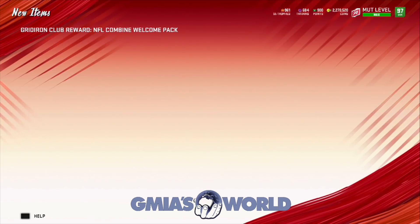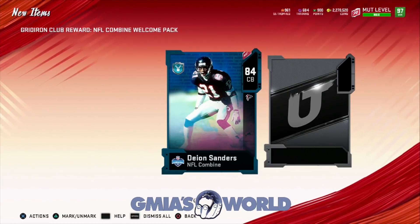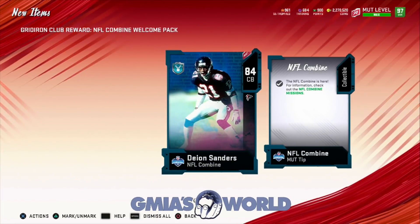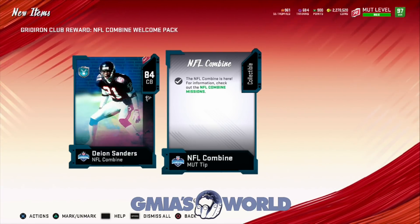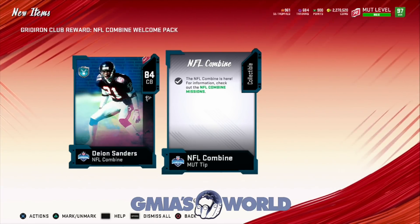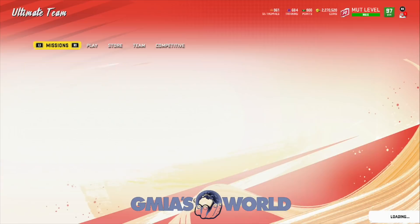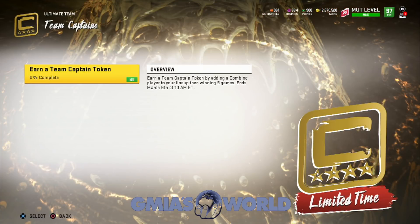When you first log in, you're going to get an NFL Combine welcome pack. Now this by no means is supposed to do anything major for your team. There are so many other things available. As far as the team captains go, they do have a new thing — earn a team captain by adding a combine player to your lineup when winning five games. It ends March 6th, 10 a.m. Make sure you guys get that done.